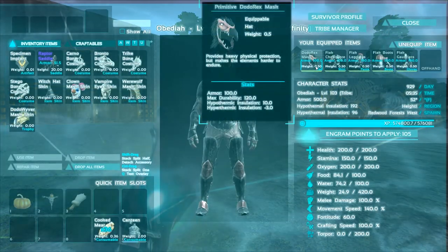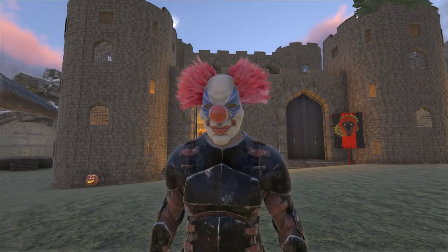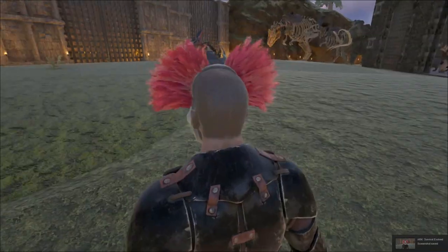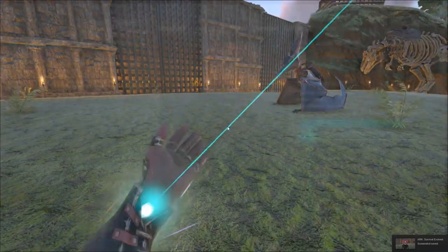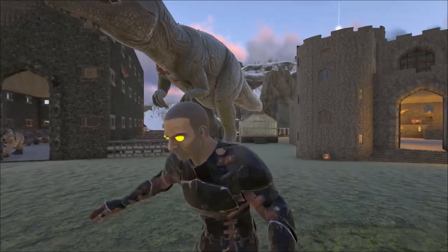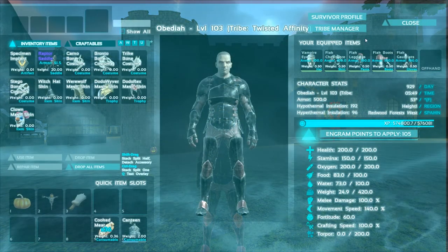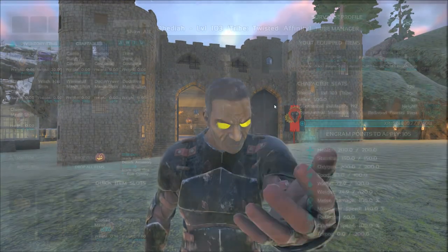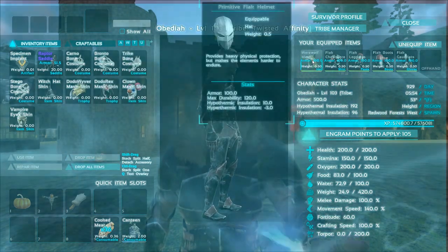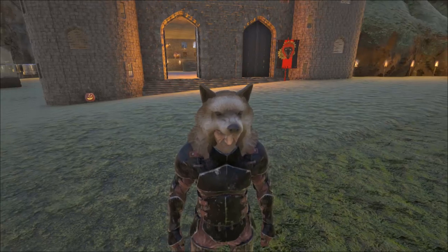Let's look at the skins we can actually use for ourselves. We already saw the witch's hat - let's do the clown. Oh, that is just terrifying, oh my gosh! That's gonna give people some serious nightmares. Okay, what else - we got vampire eyes. Oh it certainly does something - glowy eyes, that's pretty rad. I wish you could use that with another skin though. We also got the werewolf mask - it's not really a werewolf mask, it's more of a wolf's head helmet, but it would look really cool with the fur gear.